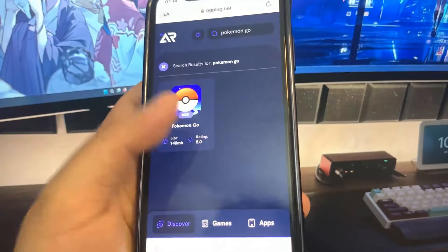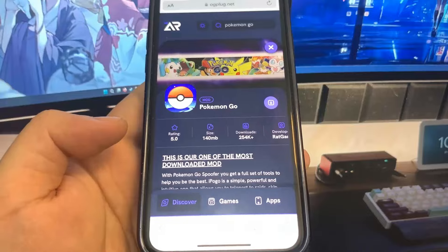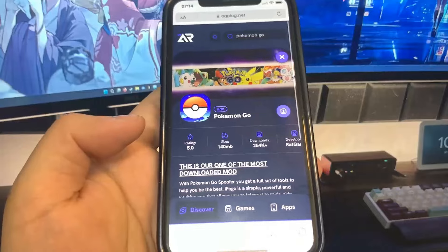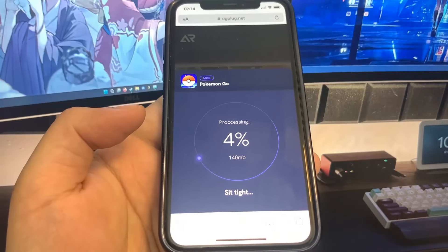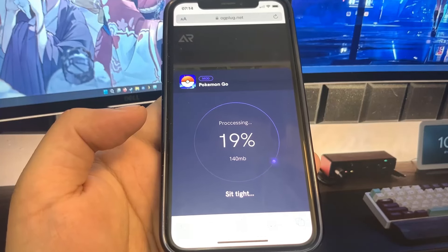You can see they have tons of stuff — 8 Ball, Roblox — but I'm just going to type in Pokemon Go and as you can see it comes right up. So you just want to go ahead and press on it and then press the download button. I've already downloaded it so I'm not actually going to do it again, but go ahead and try it for yourself because this fully works. As you can see it is starting to download.